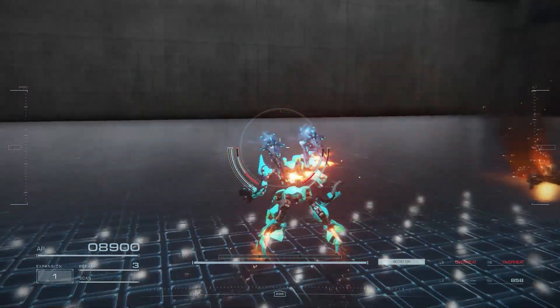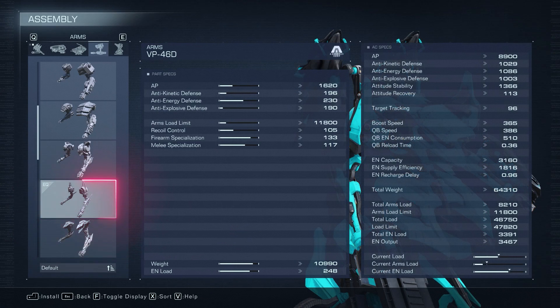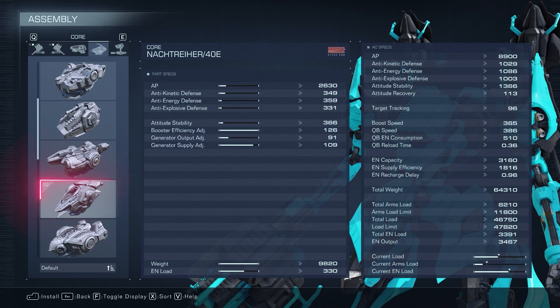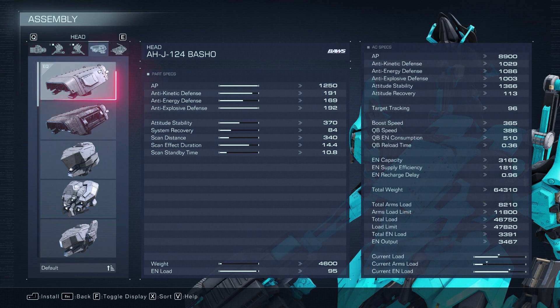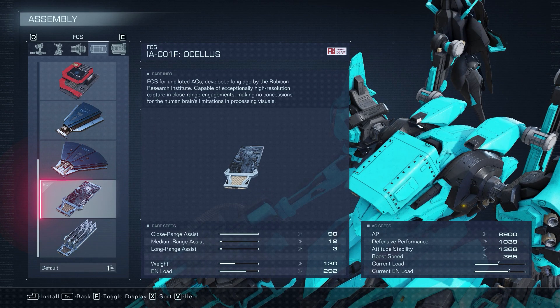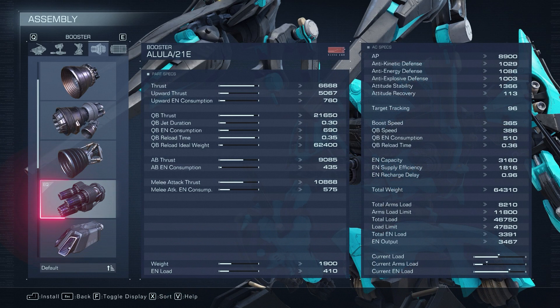Let's quickly go through the part choices. The legs are chosen for jump distance and drip. The arms are chosen to strike a balance between firearm specialization and melee specialization. The core is chosen to fit the overall build without being overweight. The head is chosen for the best stats all around. The generator is chosen to fit the needs of the build and spice it up from using coral generators in every build. The FCS is chosen to get faster lock-on time for melee range — below 100 meters. The booster is chosen for faster quick boost and longer thrusts, but they're up to your playstyle.